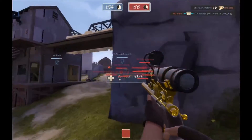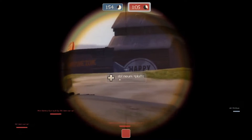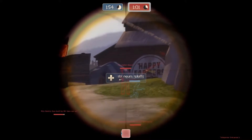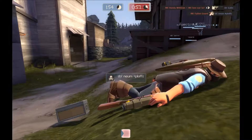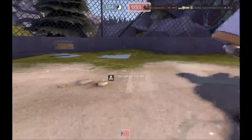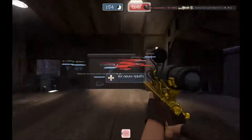Now one thing we forgot to talk about as this match began is the sniper lines. The sniper battle is one of the most important things for this map, simply because of how much control these snipers have. And it seems Shooting Blanks' sniper is losing this fight for them, and because of that they cannot push onto this point safely.